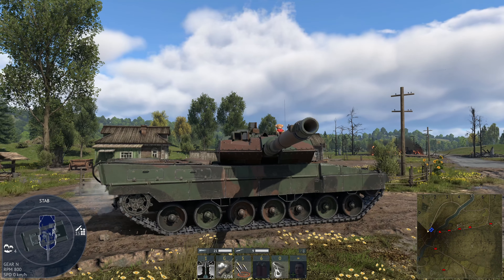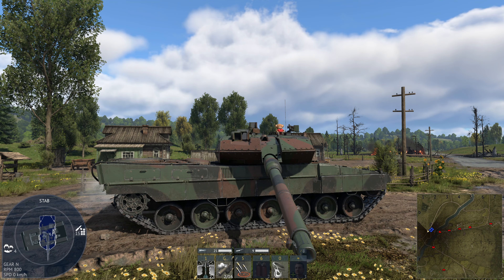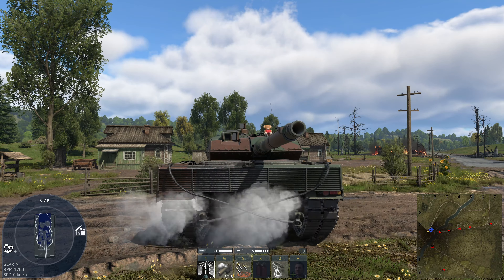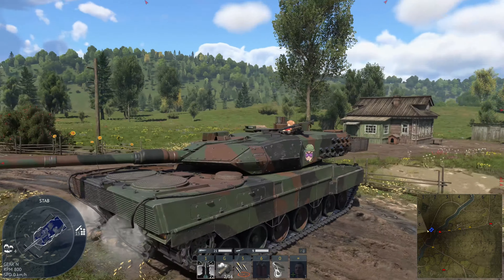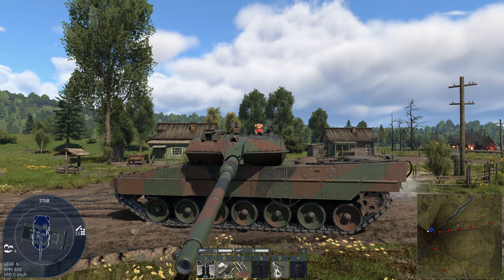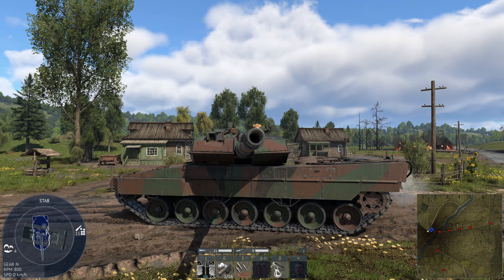That is a significant nerf to this thing, which is unfortunate because it coincides with the new Leopards coming in for the French — which means that the scope of your weakness is now made more significant. Now, assuming your opponent for whatever reason just decides to ram you and come too close to you, yeah, you can probably fight it, but now it's a lot harder. I can understand the reasoning behind it — you saw the barrel kind of clipping through — but this is a little too excessive, I think.